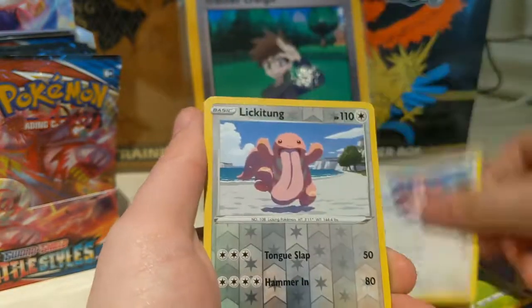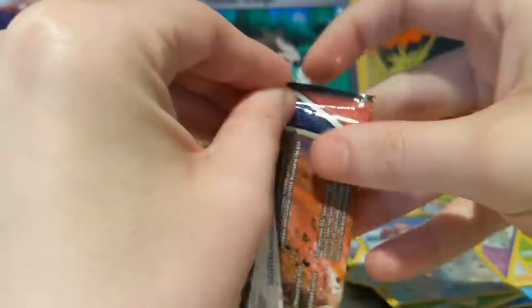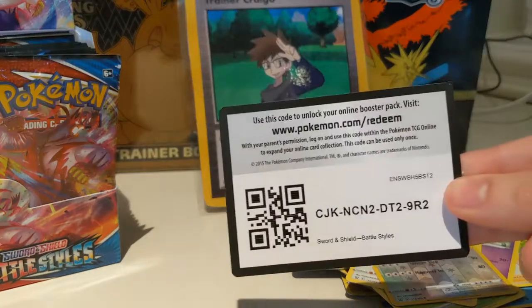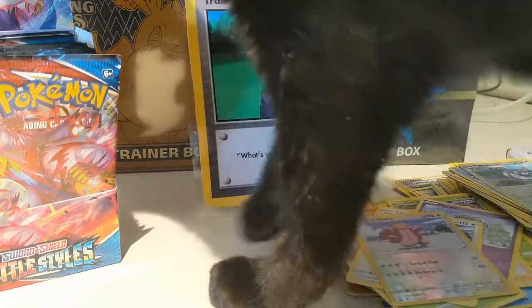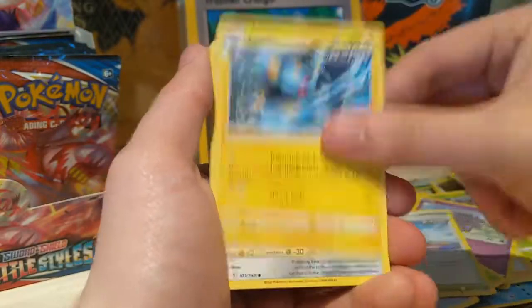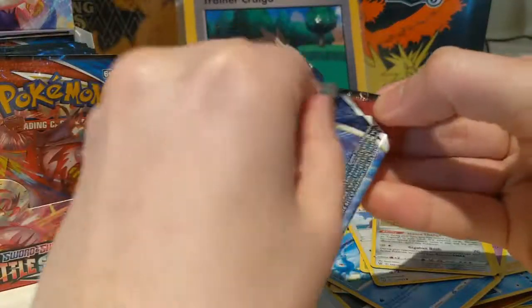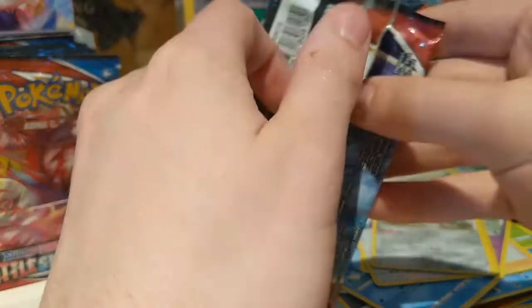Silicobra, Houndour, Lickitung, and a Steelix holographic — I didn't even know there was a Steelix in this set. That's a nice looking holo Steelix. Escape Rope, Bronzor, Murkrow, Horsea, Cherubi, Lickitung, Baltoy, and an Aegislash regular rare. There's actually two versions of the Aegislash — there's a holo and a non-holo in the rare slot, which is kind of interesting.